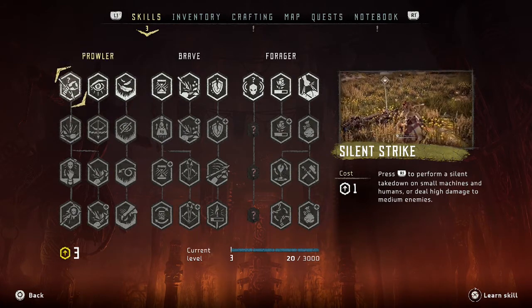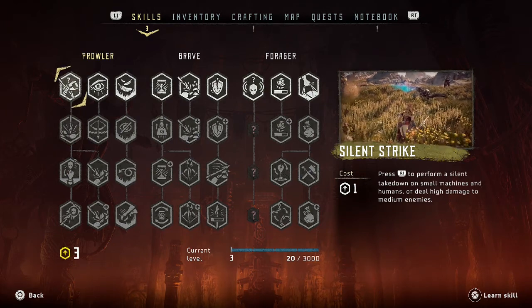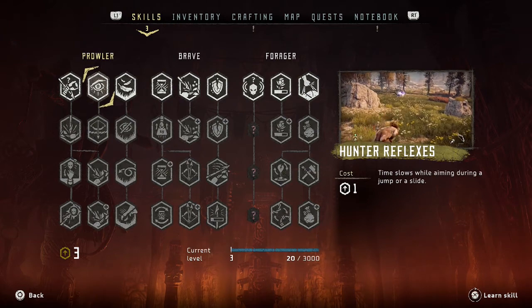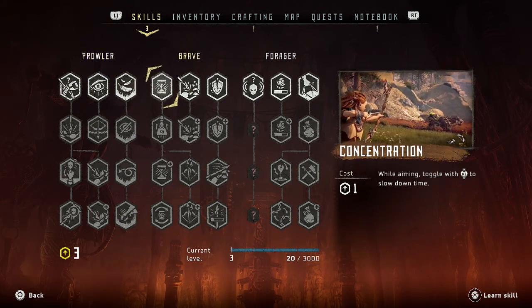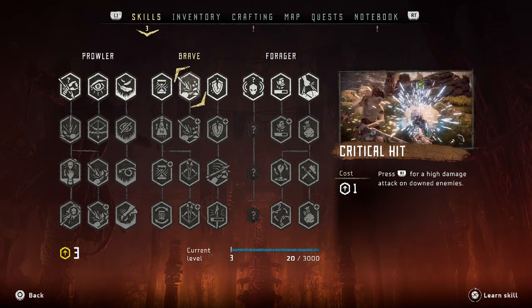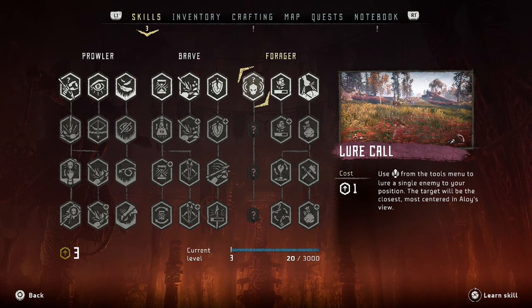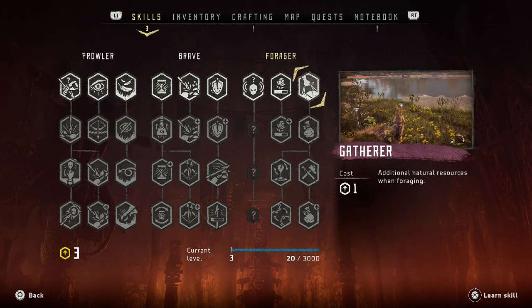I just ate a big piece of cake so I'm ready to go. I figured we would look at some of these upgrades. We can perform a silent takedown on small machines and humans, deal high damage to medium enemies, time slows while aiming during a jump or a slide, landing from a fall or jump is completely silent and will not alert otherwise unaware enemies - that's really cool. Also speeds healing from the medicine pouch, and useful additional natural resources for foraging.